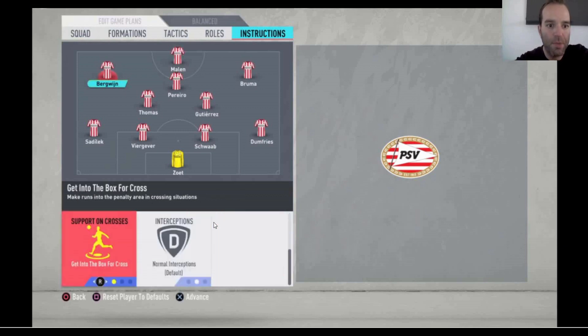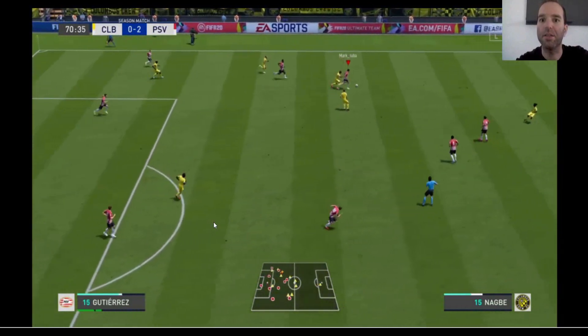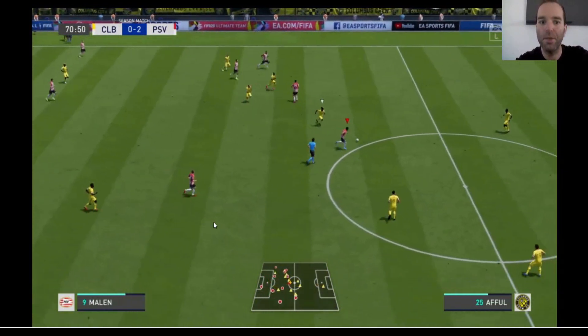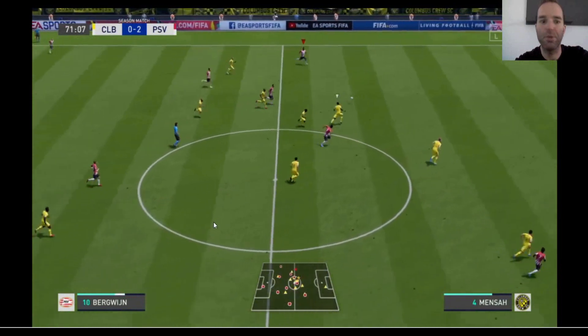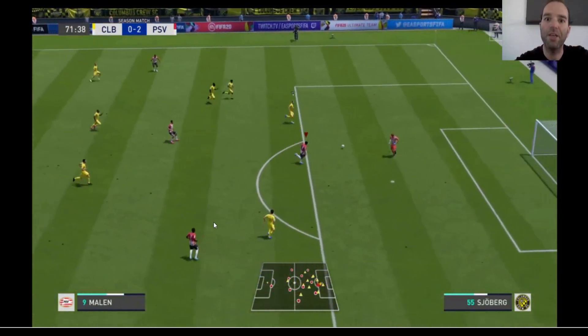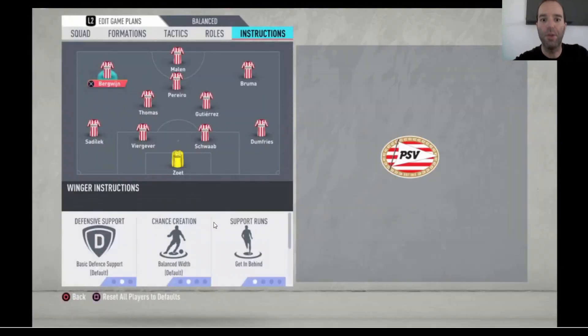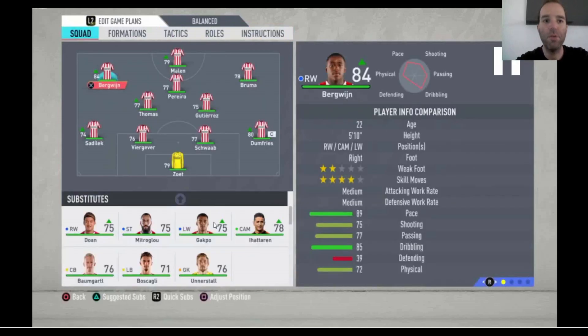Bergwein is set to Stay on Edge of Box, Get into the Box for the Cross, and Get in Behind — the same as Bruma. As you can see, Malen has the ball and Bergwein is running, getting in behind. The pass isn't perfect here but you can see what I mean — they make lovely runs when the opportunity arises. That's it for PSV Eindhoven, I hope you liked it.